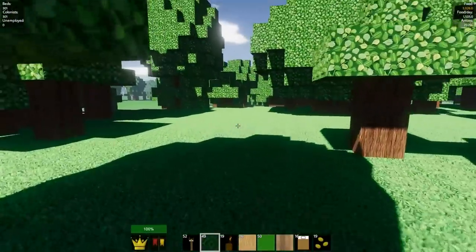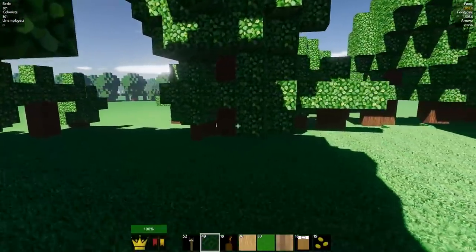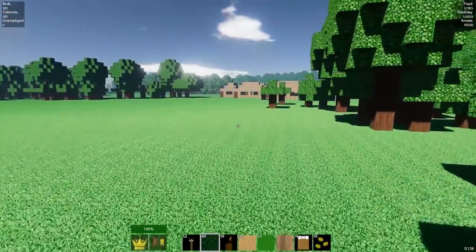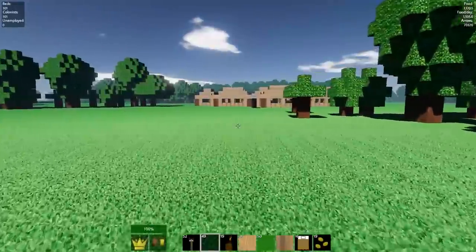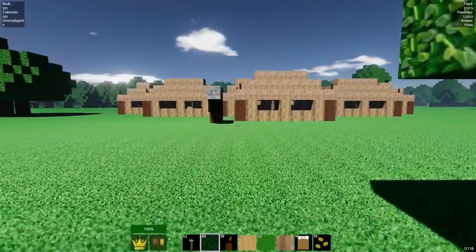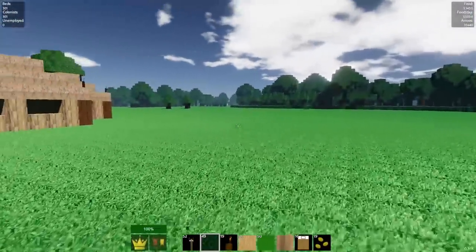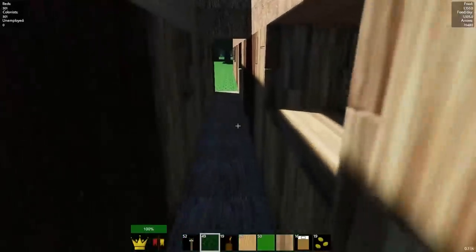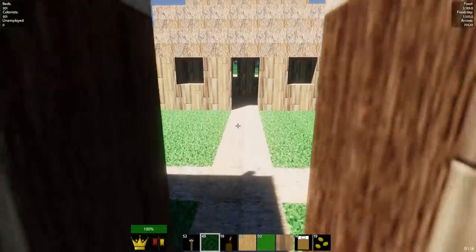You'll notice that we have a lot more colonists now. We have over 300 colonists. It's amazing. I'm going ham. And that's because this now exists. This is going to be a little farming village because there's a huge open area. It's going to be a farming village where our people can chill and grow more food for me.